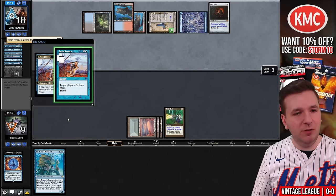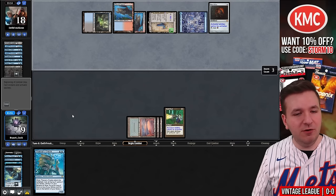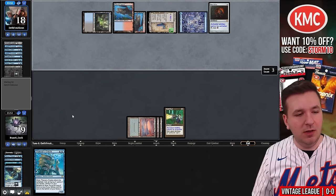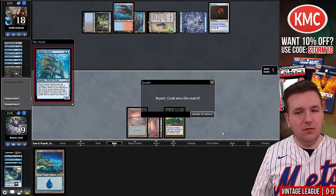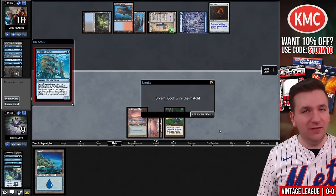They'll still get to mill me for three — I'm now drawing a basic Island, which is awkward. I would have preferred the Flusterstorm on the bottom, but I didn't know I was going to get Brain Freezed. Play Oracle. Wow — played terribly but still win anyway. We are now 1-0 in this Vintage League.